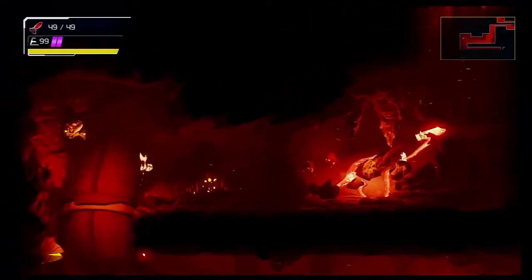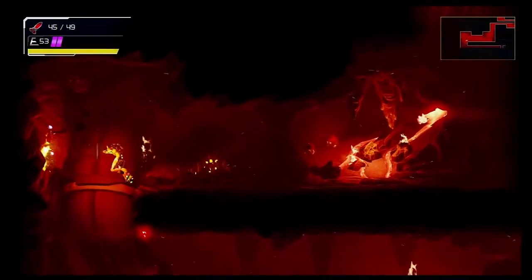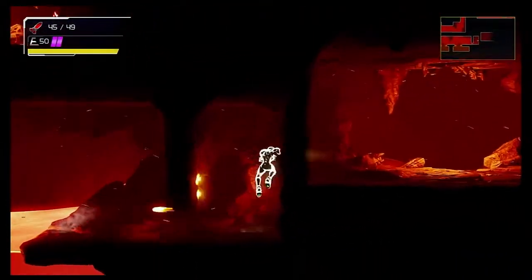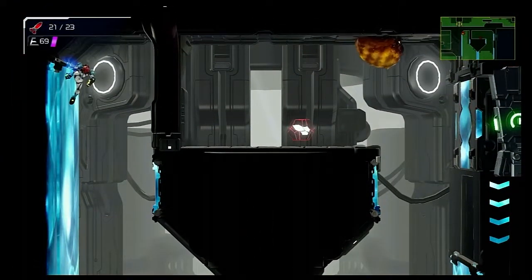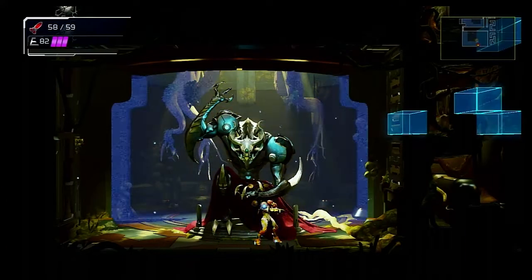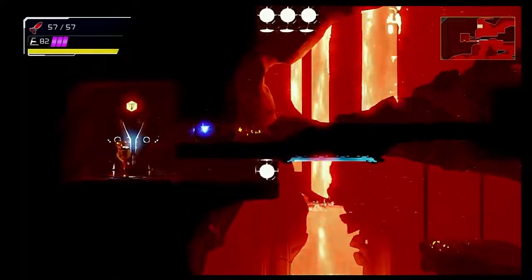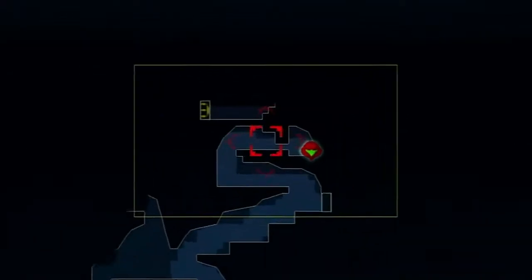There are entire sections of the game hidden behind breakable blocks that you have no way of knowing are there. One stands out beyond any others — it's when you leave the very first EMMI zone after getting the spider climb. The last time you were able to be in this room, you never had a chance to see or shoot those blocks, and now they are essential. Dumb. Bad. This problem gets mitigated once you acquire the Aeon Burst ability, which you can even sequence break to get much earlier. Also, to the game's credit, shooting dead ends usually works — but just because it works doesn't make it intuitive.